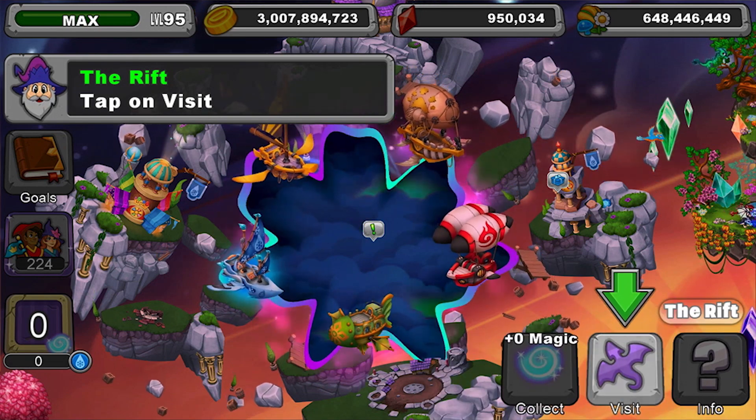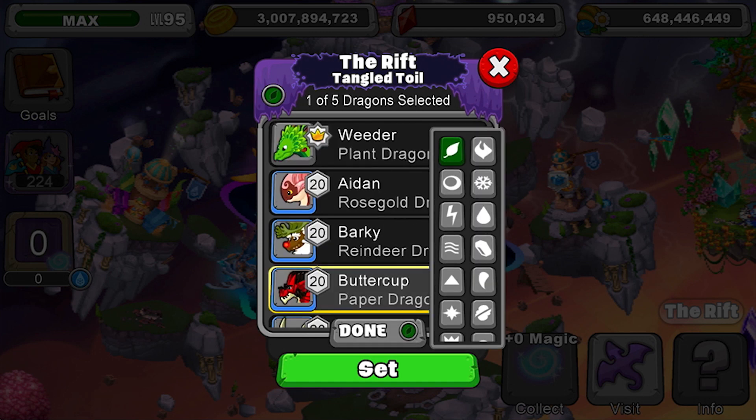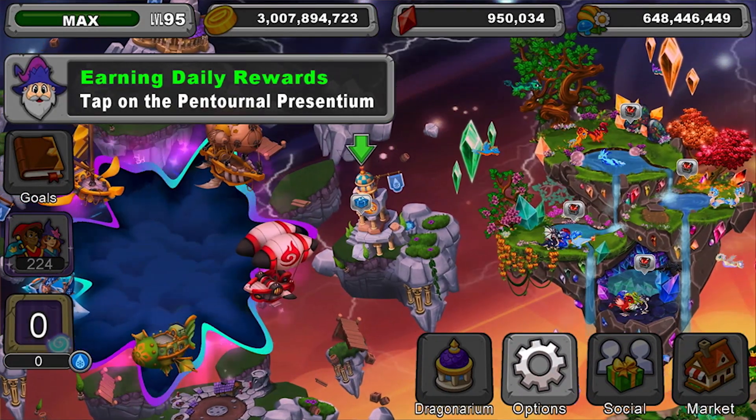The rift looks ominous, but it's actually very useful. Choose up to five dragons from your collection to participate. By selecting the correct element of dragons for each event, you can gather extra magic and reap the benefits of more currency.